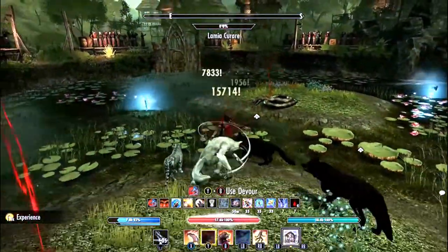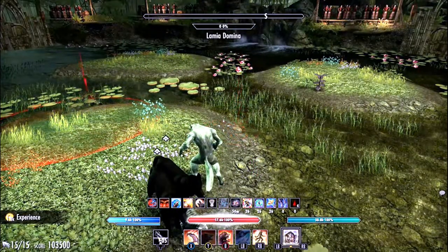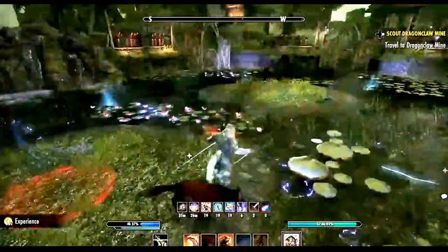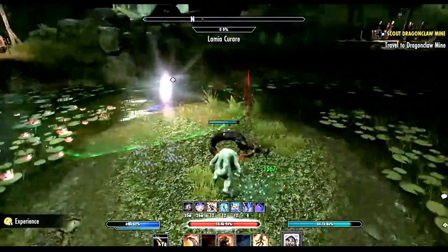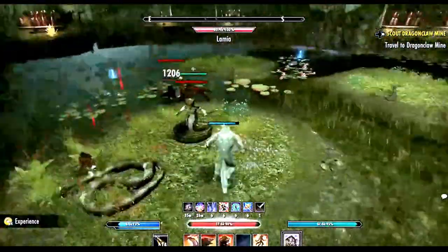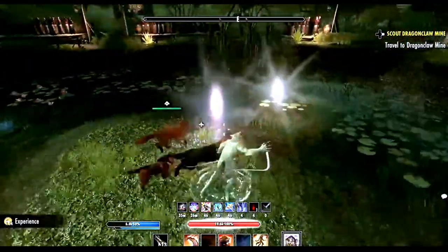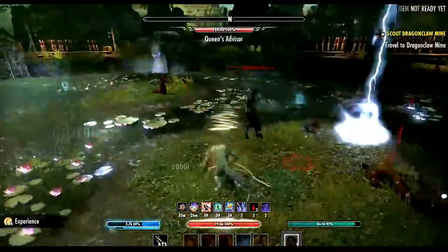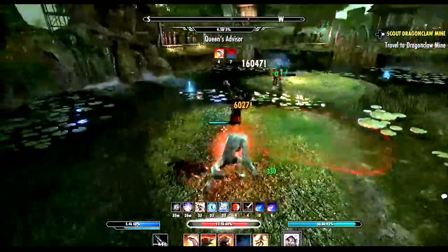The next mini-boss is the Queen's Advisor — also not that difficult, essentially the same. As you can see, my pets are doing a good job. The snake boss is pretty much a one-hit wonder. The dangerous thing is really to avoid the poison areas and the water as much as possible. You can see a plant coming out — kill it fast, because the plants don't despawn between rounds, they just go into a sleeping mode. Blood Moon procs and the Queen is already dead, the Advisor is already dead. You can use your gap closer — Feral Pounce — to avoid the water, and it also increases your werewolf duration.